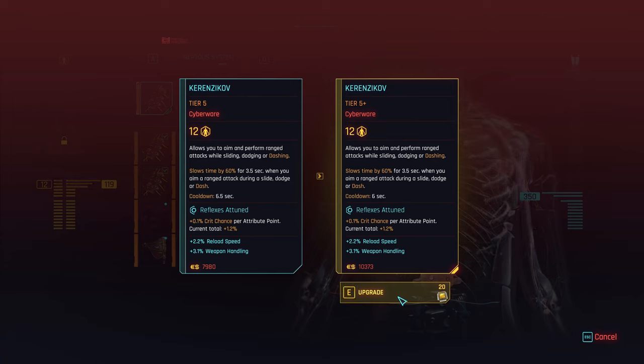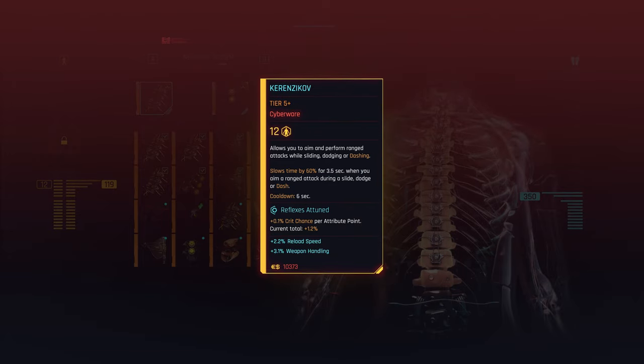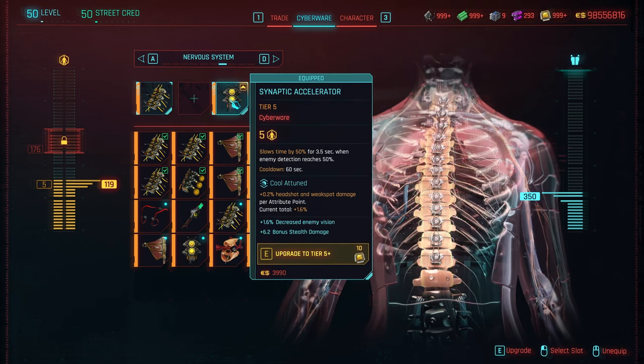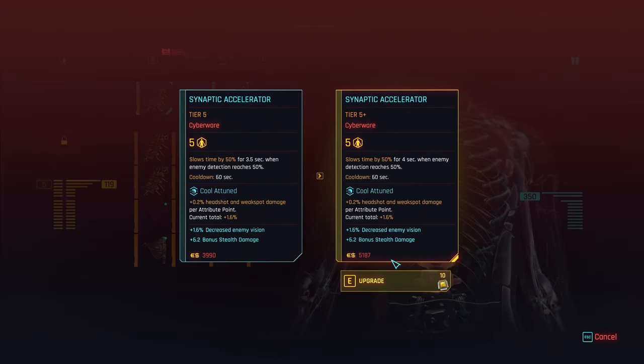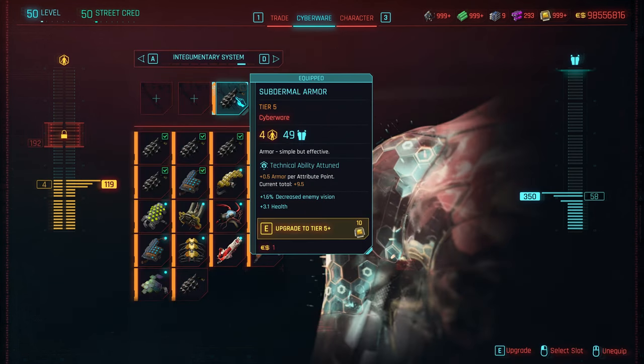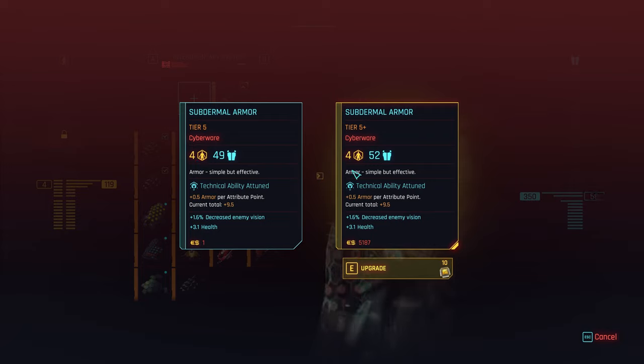I think it's just the one more upgrade. Weapons I've found so far you can upgrade beyond tier 5 plus — I've had some weapons 5 plus plus. But so far my cyberware has only been able to upgrade to 5 plus, though you might be able to get it higher. It's going to cost you a certain amount of components to do this. The value of the item is also increased when you upgrade it, which is nice, so you have some resell value improvement there as well. You can see here with Synaptic Accelerator — time is slowed for an extra half a second, which could be vital in a fight. So you can upgrade only as much as you're able to and you have to level up your different things, making it much more interesting.